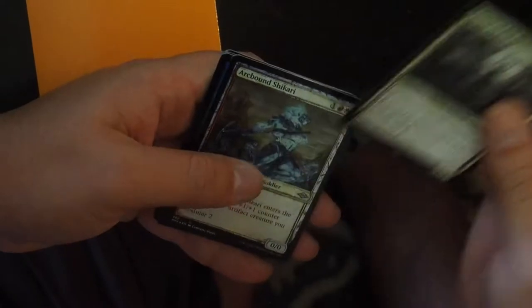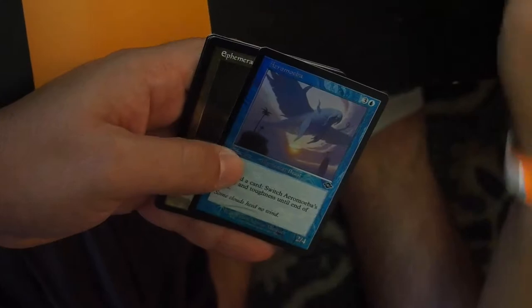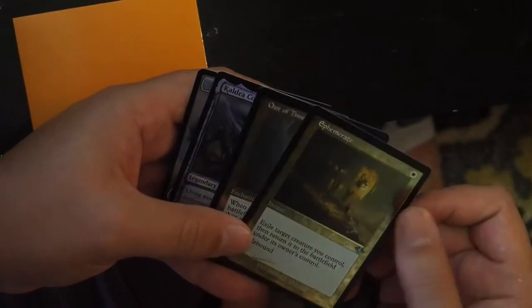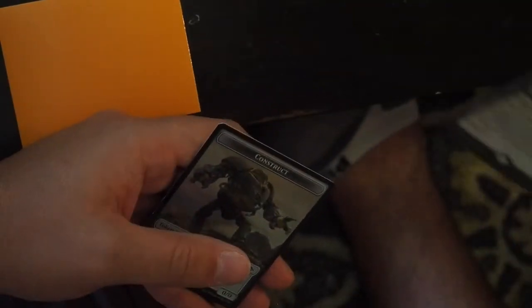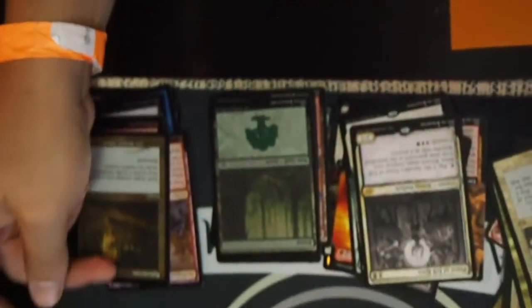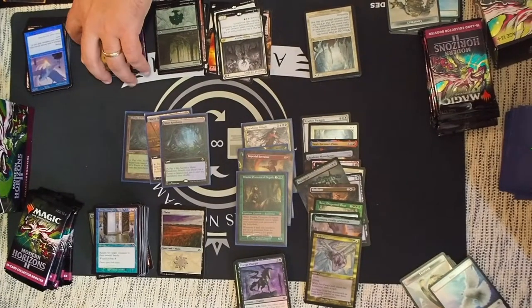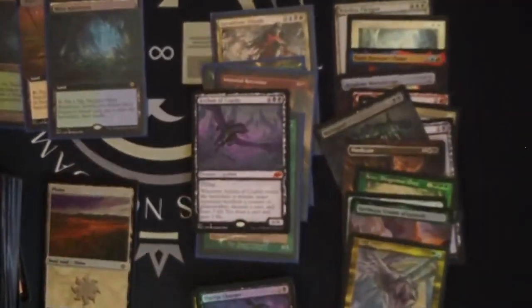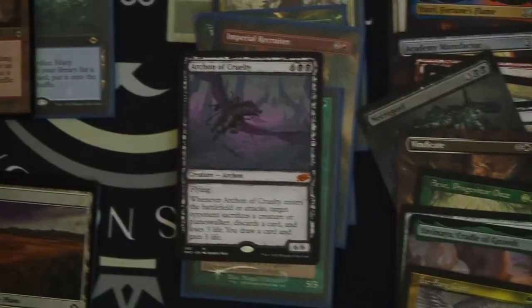Can you open one? Yeah okay man. Look at this stuff — every time I see this I'm always catching mine. Look at the sketch on that one. You got the complete! That's a good one. Archon of Cruelty — sketch! These ones are so nice. Diamond Lion. You got a Scalding Tarn Old Border Foil! Dude, in the box! Those ones are like a hundred-something bucks. That's another fetchland foil old border.